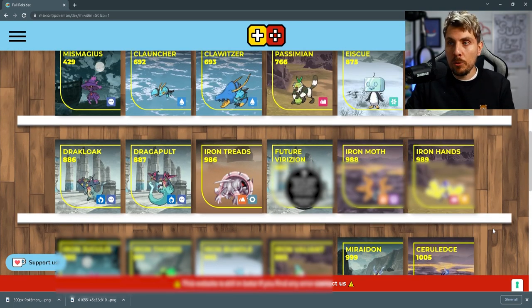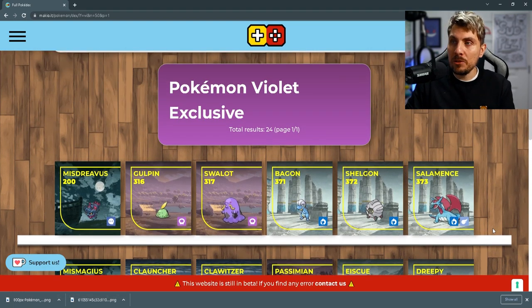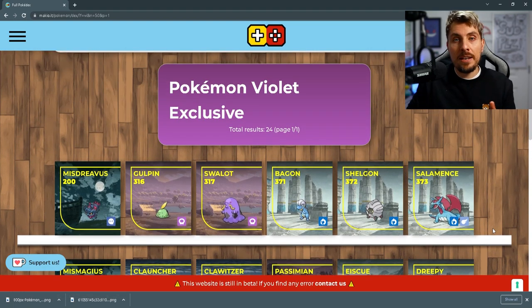We've got confirmation of 24 Pokemon exclusively available in Pokemon Violet. So all of these exclusives in these two versions are going to need to be traded across from each version to the other to complete the Pokedex. A very quick video today — I hope you found it useful. If you have, drop a like on the video and make sure you are subscribed to stay up to date with all the latest information in the lead up to these games being released later this week. Thank you so much for tuning in. Have a great rest of your day — I will catch you all for another video very soon.